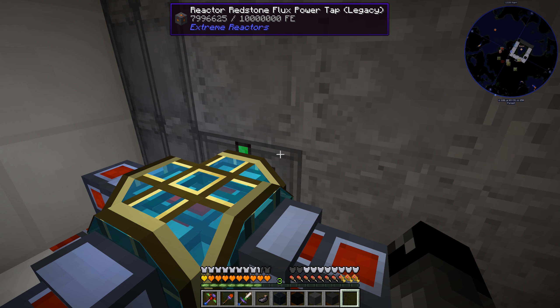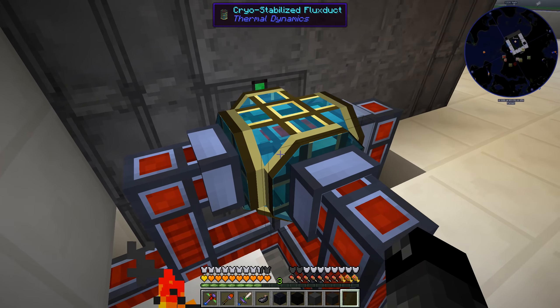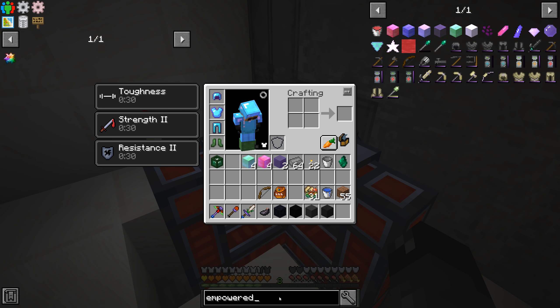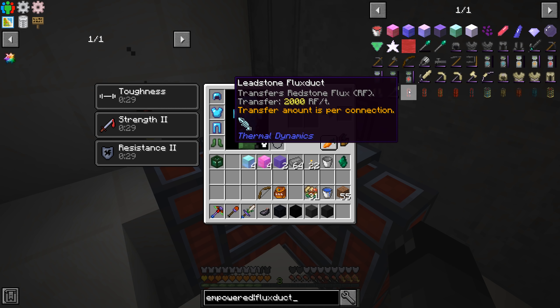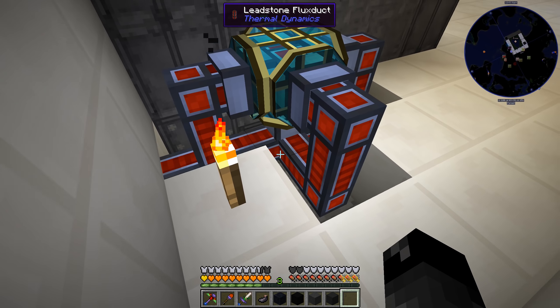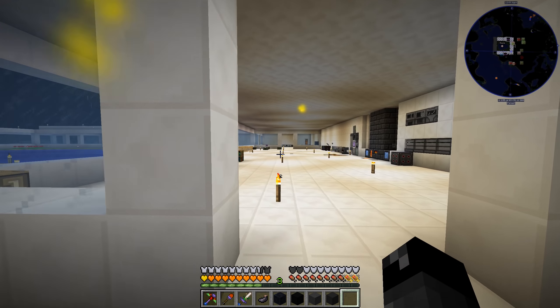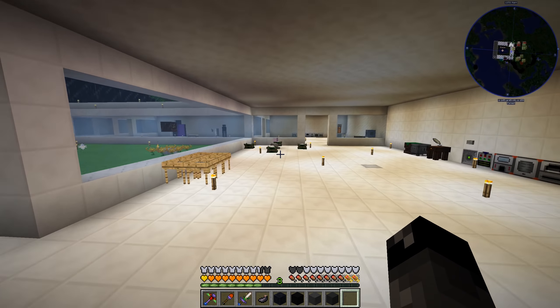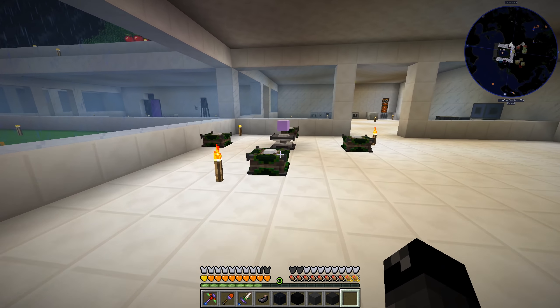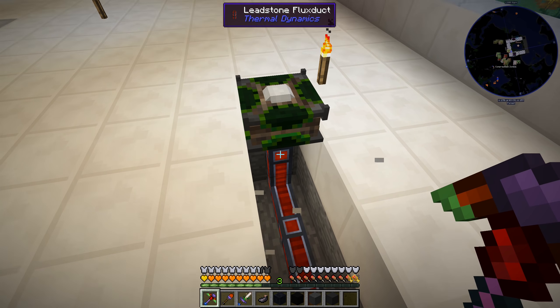I was trying some things to get more power out of our extreme reactor and make this go faster. We got some cryo-stabilized flux ducts as a reward previously, so I put that on our redstone flux power tap and connected leadstone flux ducts to multiple sides. Normally when you connect the flux duct to multiple sides - hold shift - it says transfer amount is per connection, so it transfers 2000 RF per tick per connection.